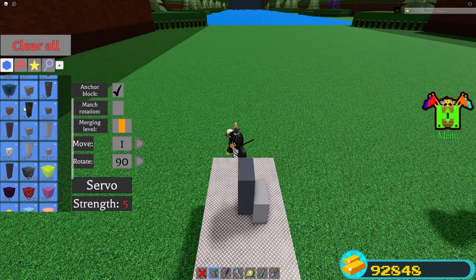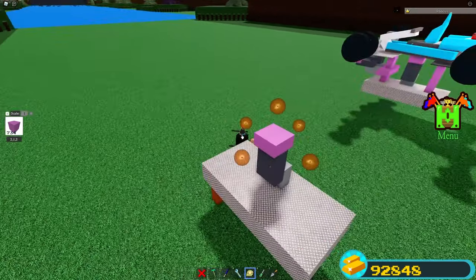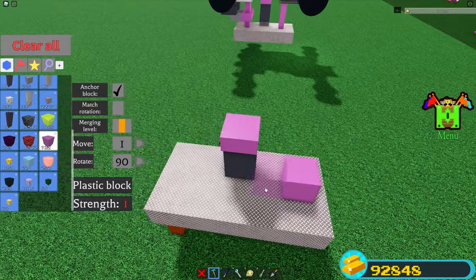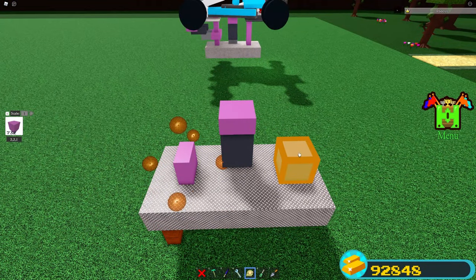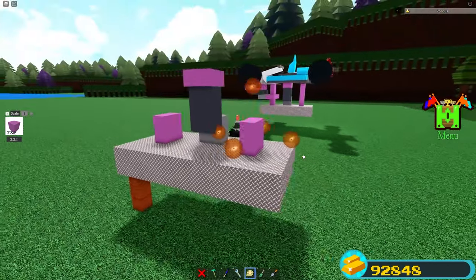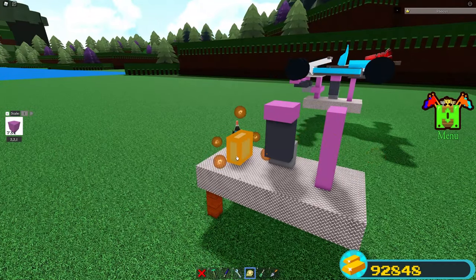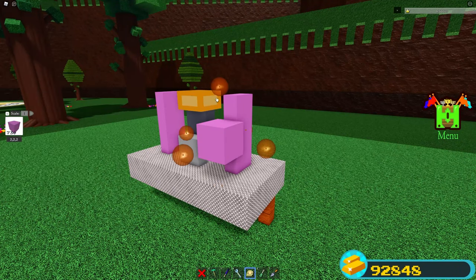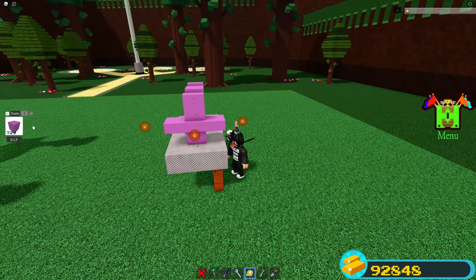Get a plastic block, place it on top, and scale down one time. Then place a plastic block at the back and the front, and scale in towards the middle on each side. Scale up until five studs on each side. Next, place a block here, scale down one time, then scale all the way to the other side until you get six studs. Go ahead and get your servos and place one on each side.